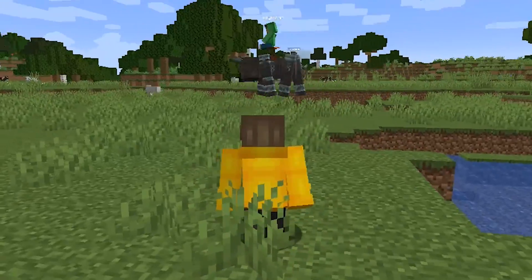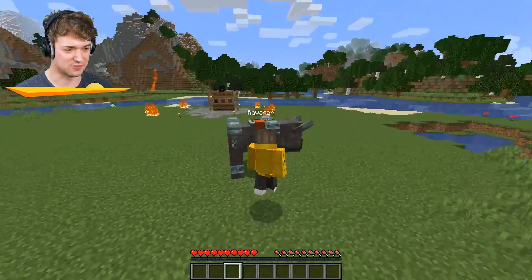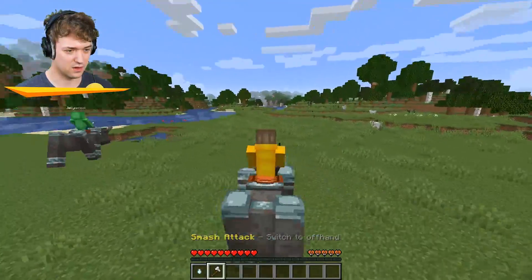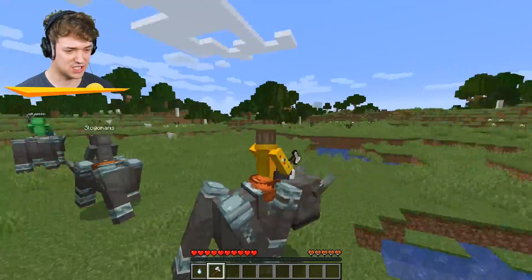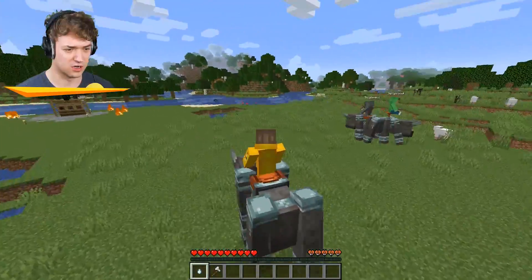Try to run into me, guys. Look in your inventory - we've got two things in there. It doesn't hurt. I was just wanting to test if it hurt. What is it? Spin attack? And a smash attack. If you get off your thing again, I'll give that a try. How do I do it? Smash attack and spin attack. So you gotta press F.